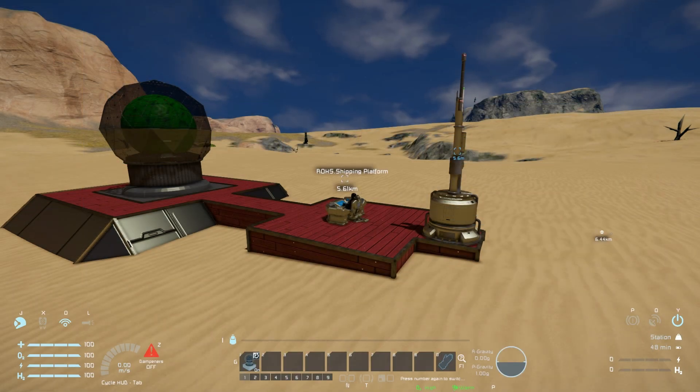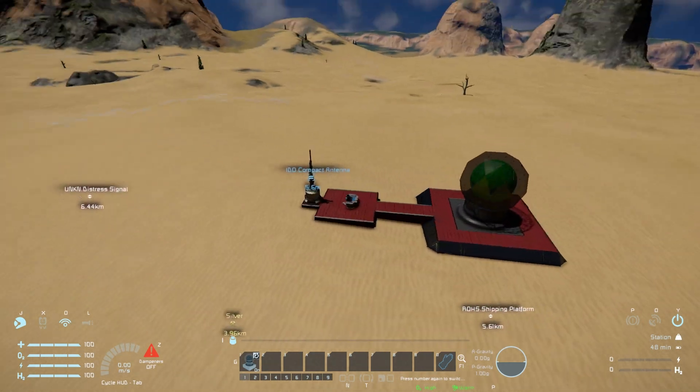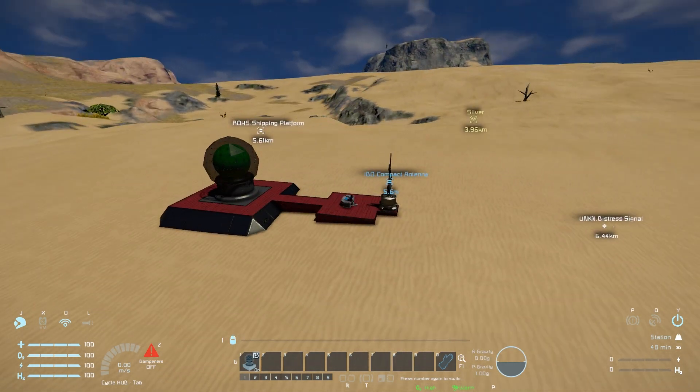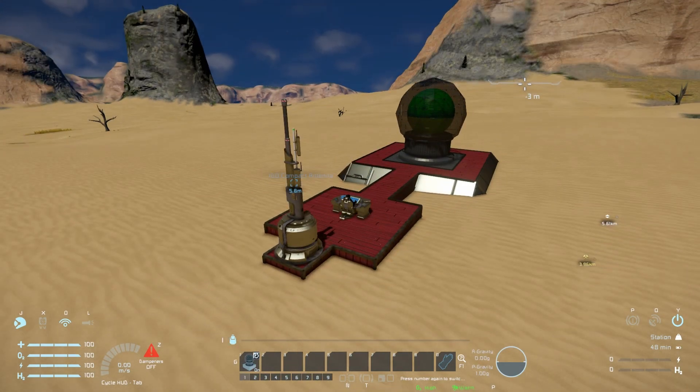By coming out of here and bringing up the HUD, the only thing in the distance which is going to show up is some silver, 3.96 kilometers away. There's absolutely nothing else around here, which is very disappointing. I thought there could be a lot more, but that's all there is in this area, and that's all it can detect.